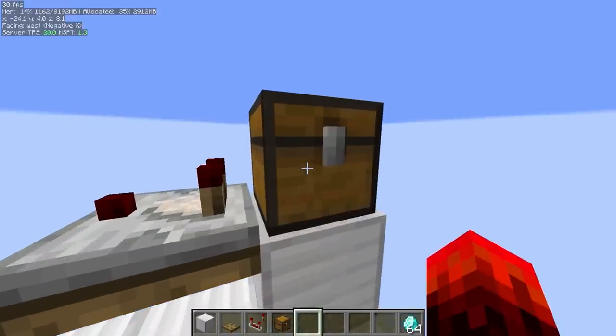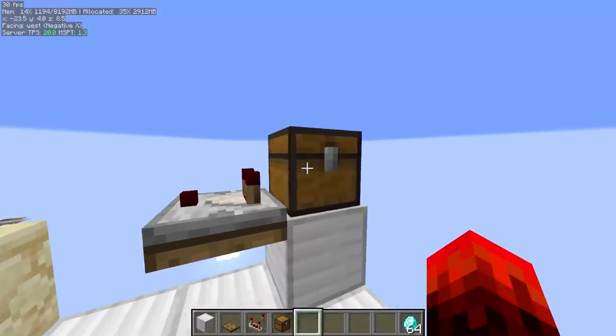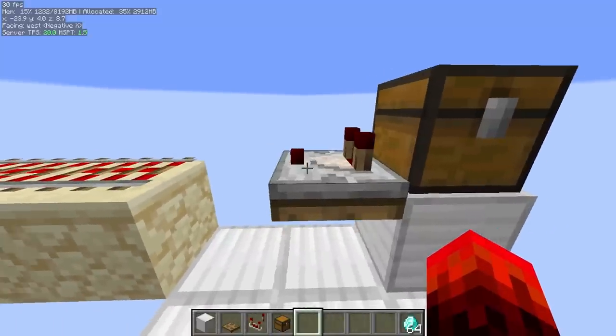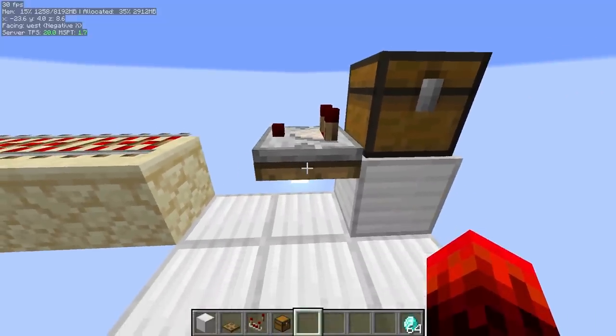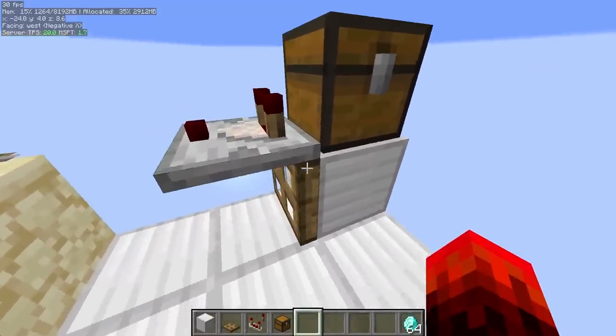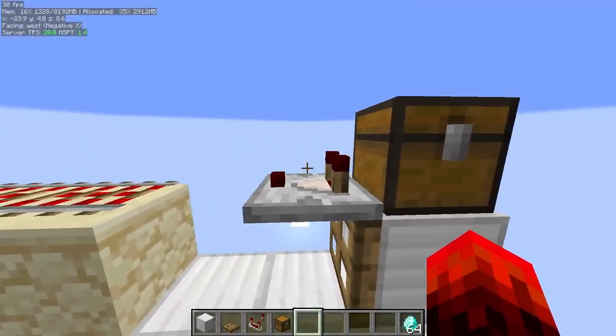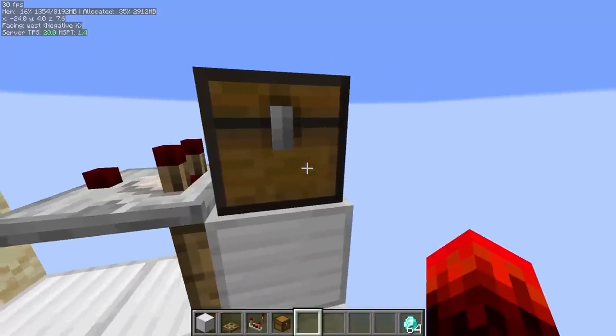When you put an item into the chest, the chest will give out a comparator update, which this comparator will receive. When a comparator gets updated, if it's on an illegal block — such as an open trapdoor — it will pop off within the comparator update of this chest.